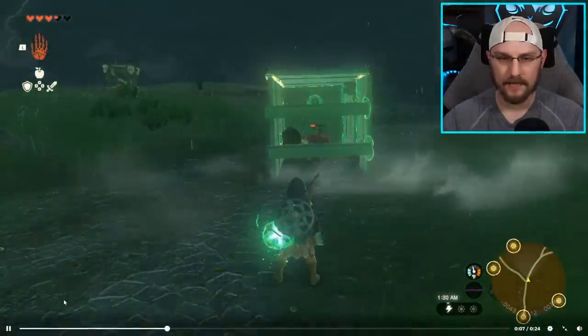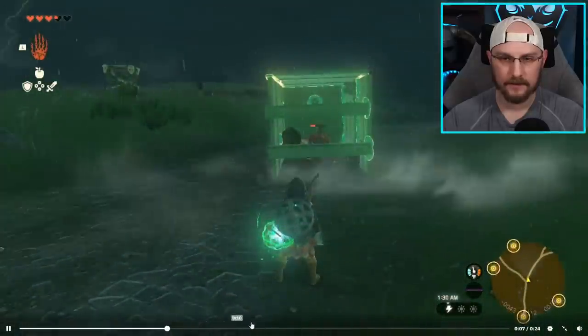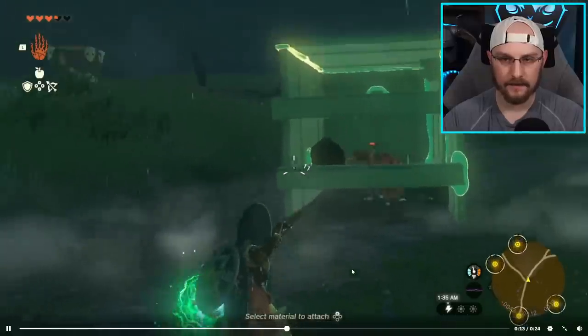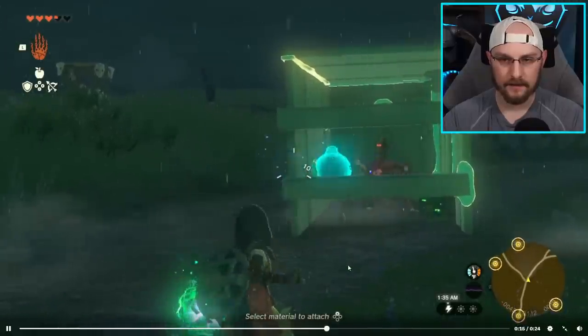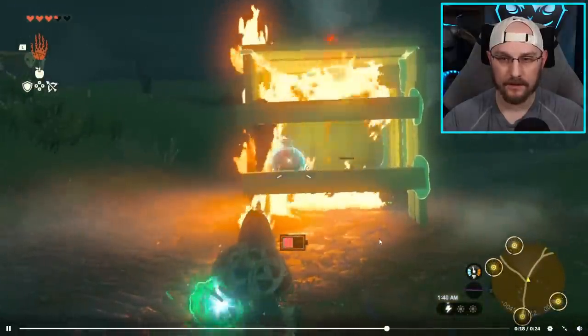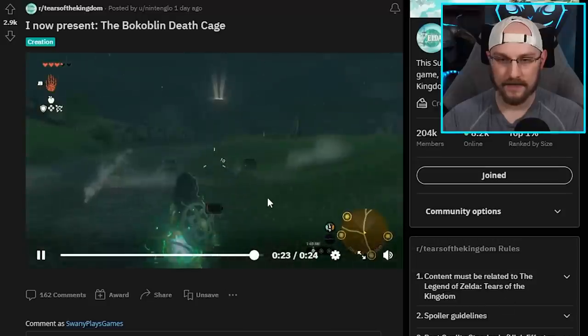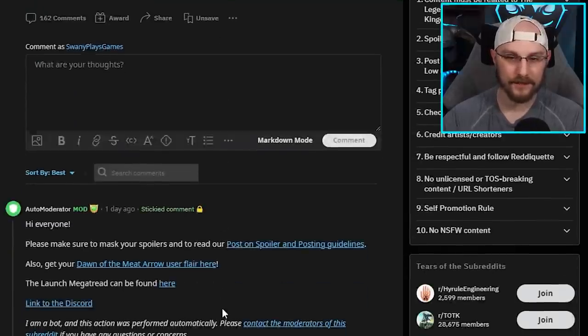Now we have a death cage. How did he get him in there? He's got some wooden planks all put together - he built a cage around a creature, filled it with flamethrowers and one of those time bombs. That's really cool. I just feel like it would take a long time and a lot of effort just to capture the creature, but the fact that you can do this is so cool.